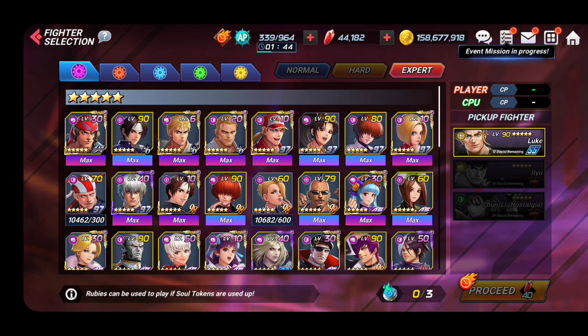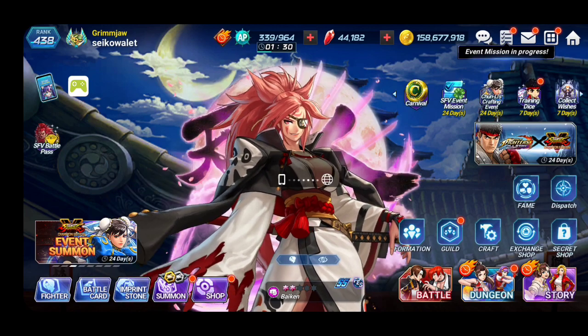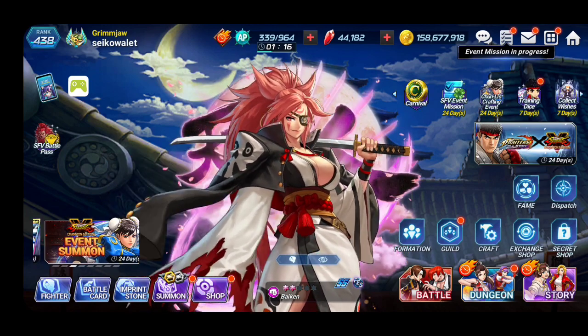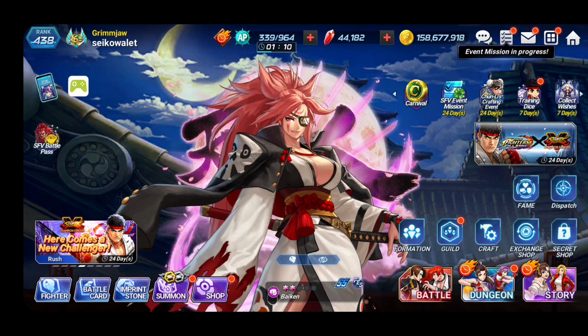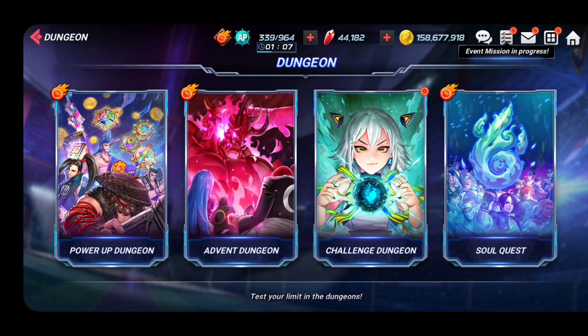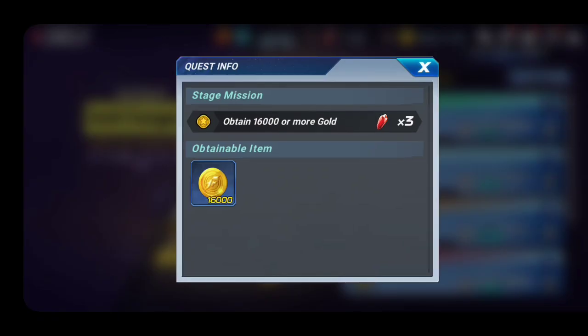So go to the story, finish all of it. Go to the soul quest, finish all of it. Go to the affinity, finish all of the affinity — you're going to be getting lots of rubies. After that, do all of your dailies. Go to the dungeon and the power-up dungeon — just clear all of this. They're going to be giving you rubies, but it's only for one clear.